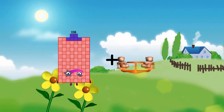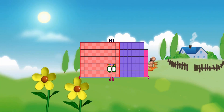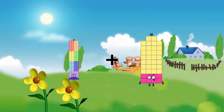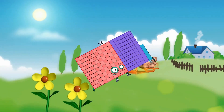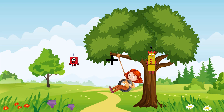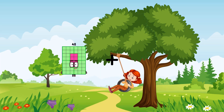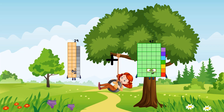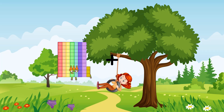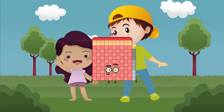61 plus 107 equals 168. 76 plus 89 equals 165. 1 plus 35 equals 36. 29 plus 100 equals 129. 73 plus 56 equals 129.